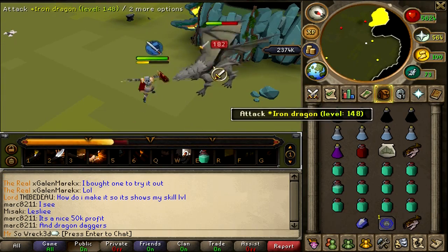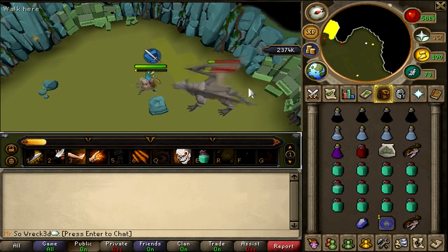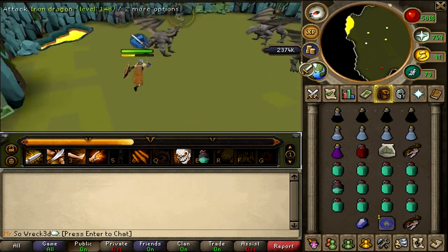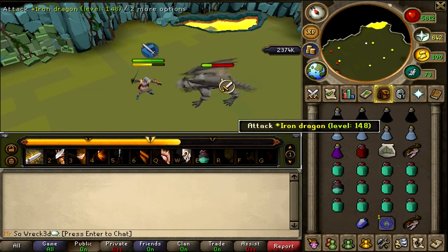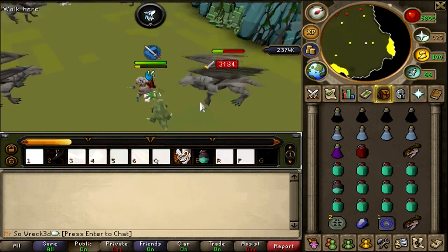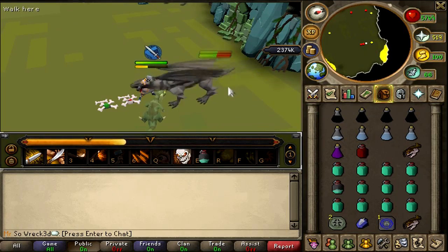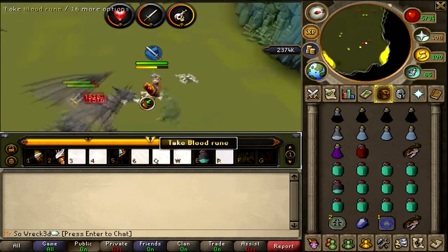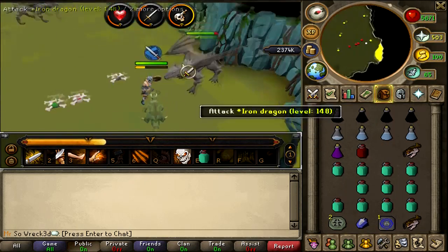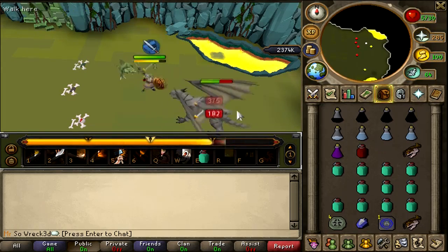Right now, a lot of items on the Grand Exchange are out of whack. Dragon Claws have dropped all the way down to about 1.2 mil, while Master Wands have skyrocketed to well over 20 mil apiece. Prior to the Evolution of Combat, a lot of people took advantage by instinctively investing in certain items like the Master Wand, because it's one of the only one-handed mage weapons you can purchase off the Grand Exchange — and you'd need that to use alongside a shield. I didn't do that because I wasn't thinking these items would skyrocket to that point.